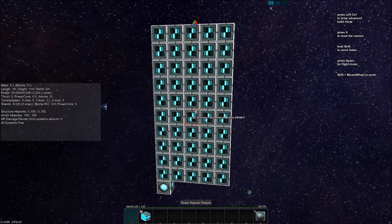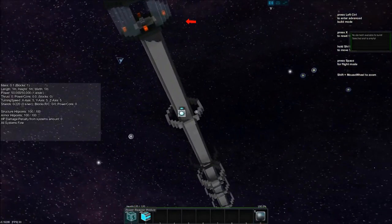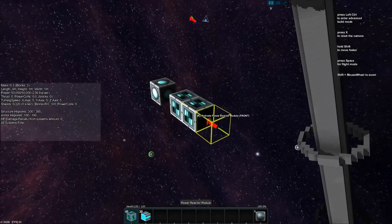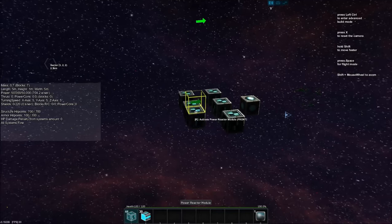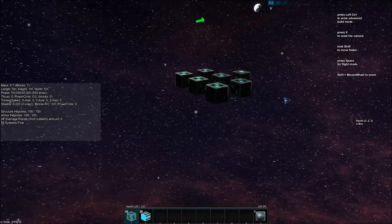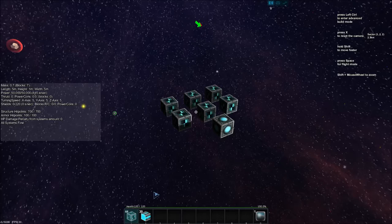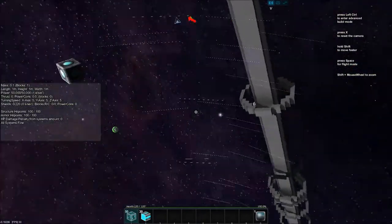The next method — I won't demonstrate it for brevity — was making a cube of reactors with none of them touching, spaced out. That gave me 7,842 energy per second, which is about twice as much as the previous method. So it's more efficient to have reactors not touching at all.